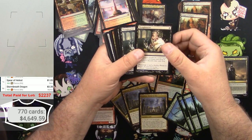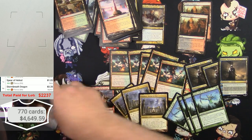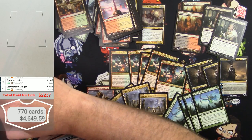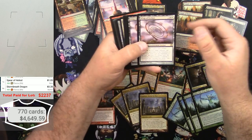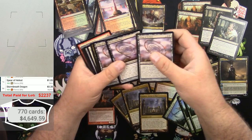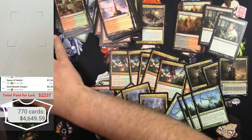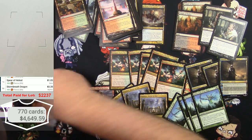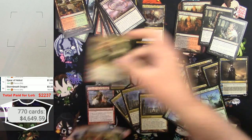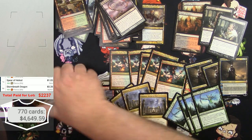And 1, 2 Thoughtseizes — eleven bucks each. Whip of Erebos: scan those — 1, 2, 3. And there's a Xenagos planeswalker: 2, 3. And Xenagos the Reveler times two — not as much as his god counterpart, four bucks each.